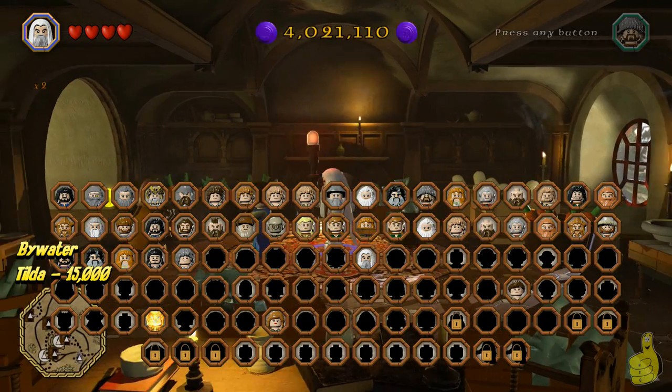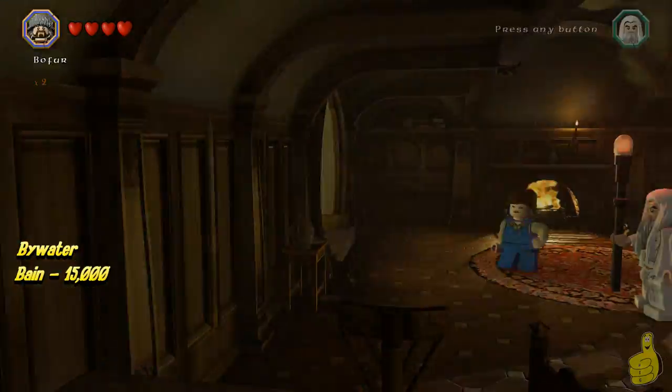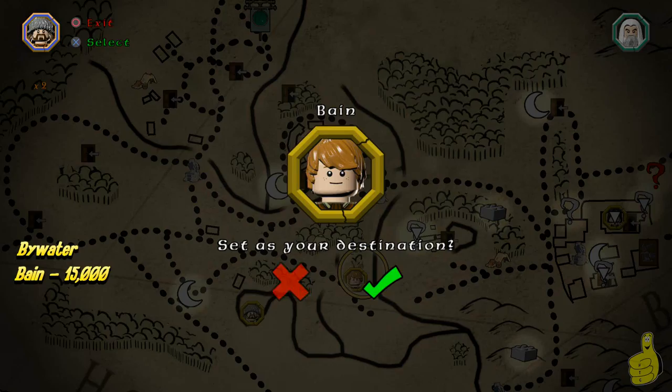You can trash the whole house and she'll still be 15K. Tilda is now on our list, and our character list is actually building up pretty nicely. In fact, by the end of this video it looks even sweeter.